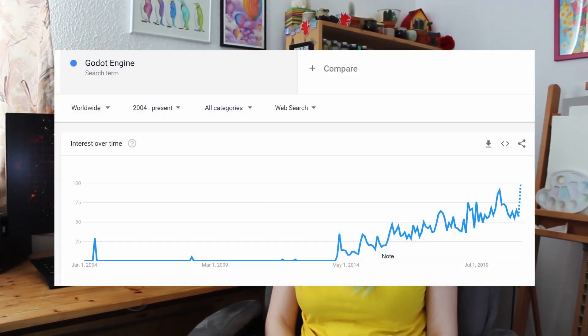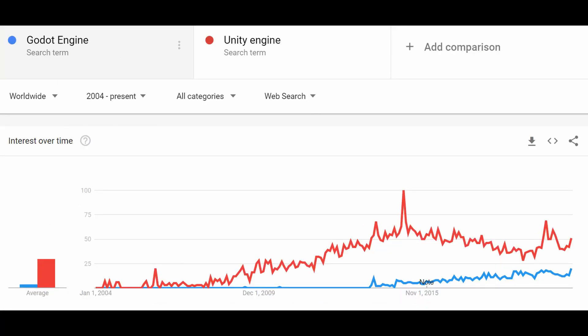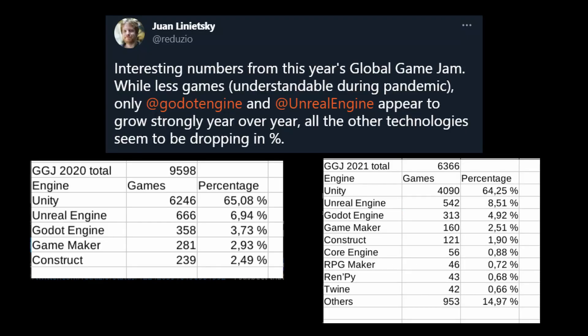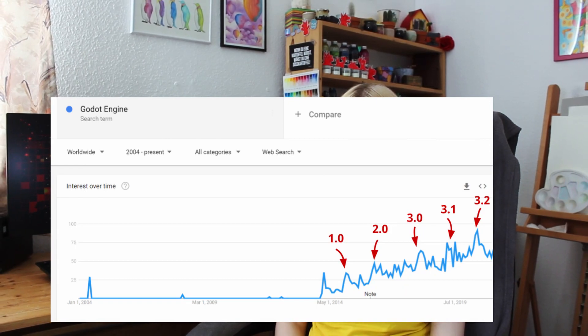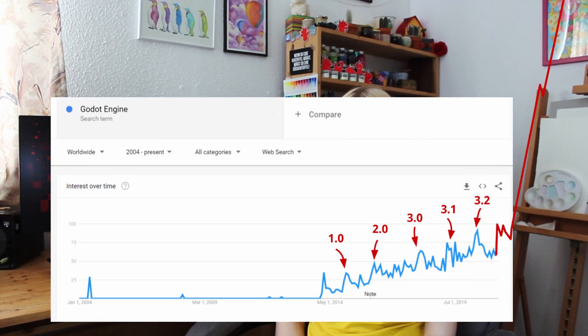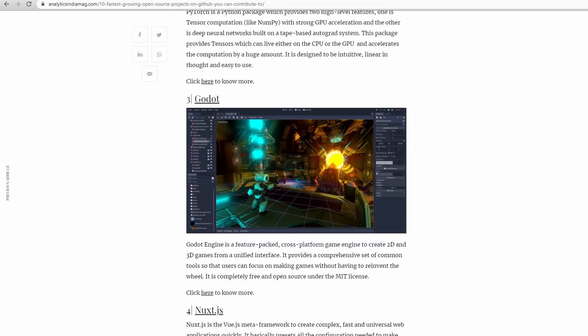If you look at any graph concerning Godot engine, it points upwards since 2015. If you look at Unity, we see two things: first, it points downwards a bit; second, it is still really, really relevant. It is impossible to predict what kind of spike Godot 4's release will bring — I actually have a very reliable prediction right here. Godot is in the top 10, sometimes top 3, of the fastest growing projects on GitHub since many years. There are 221 million projects on GitHub — that is a lot.